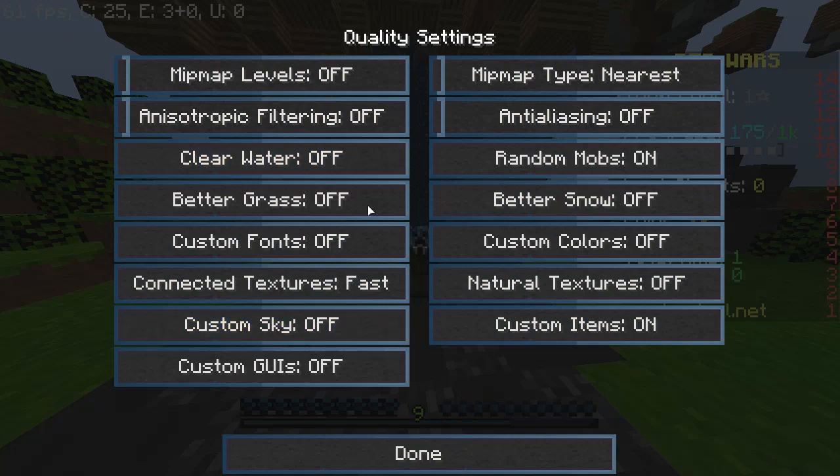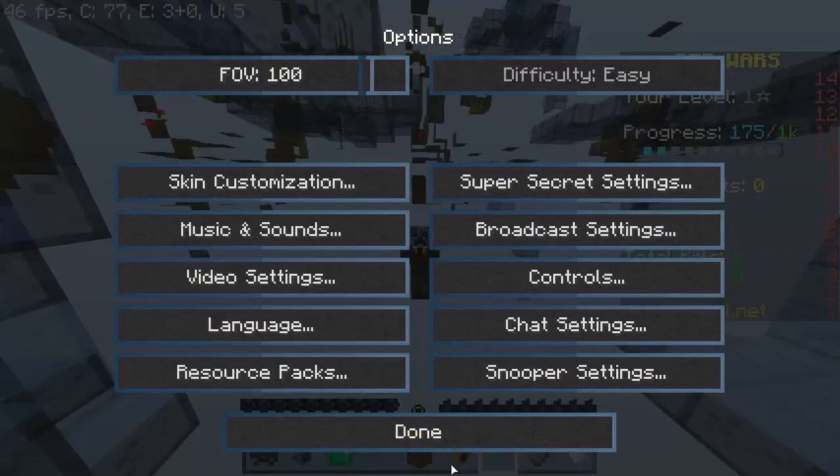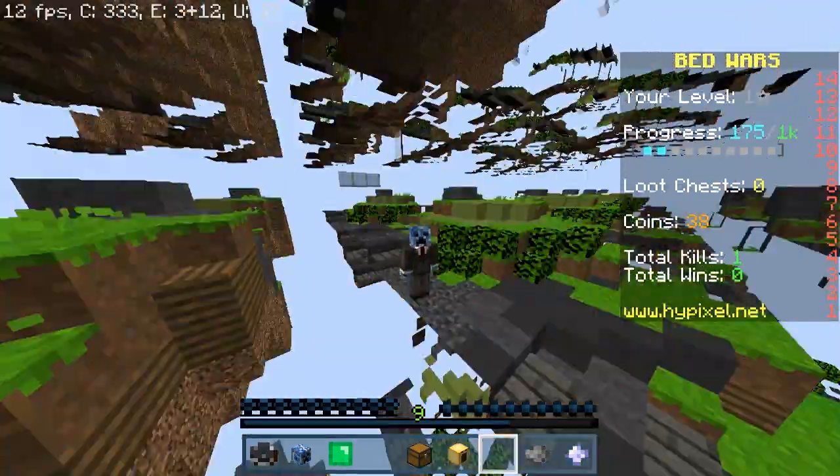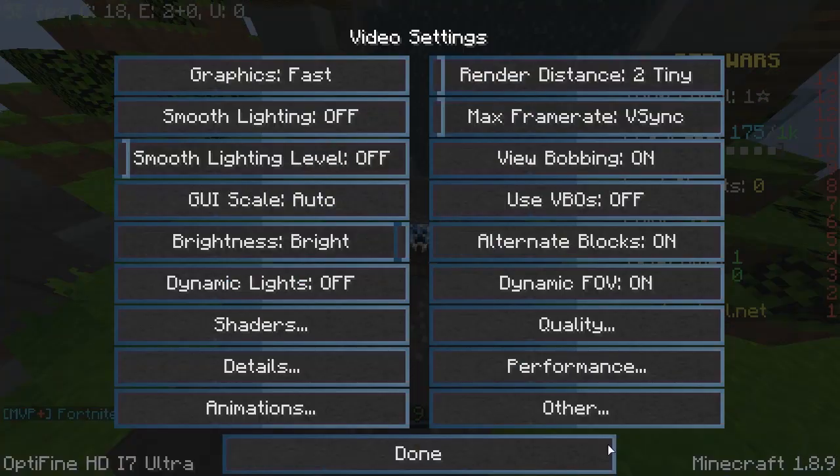Set everything to the lowest. Render distance: tiny. If you have a bad PC and you set it to, say, 32 in 1.8, it's just going to lag. Also, use 1.8 — just use 1.8. It's going to help you so much.